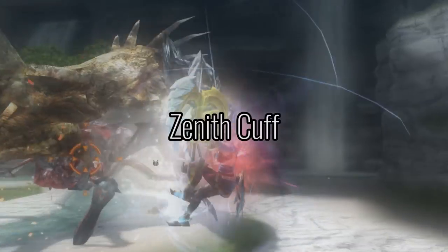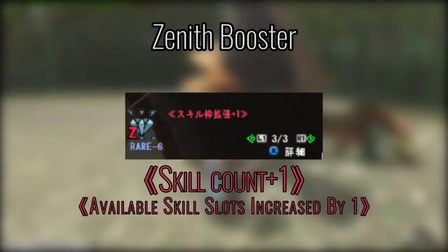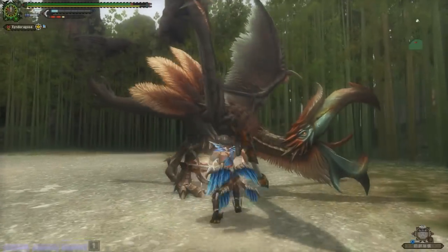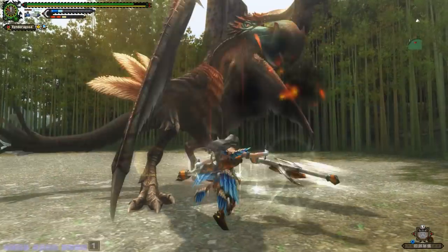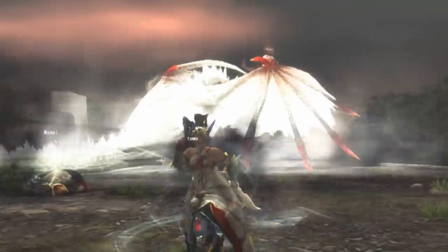The second set of Cuffs are Zenith Cuffs. Zenith Cuffs are special since they give you a Zenith Booster skill. Just for a quick snippet, Zenith skill boosts are really strong and push your Hunter beyond the regular skill limits — such as giving you stronger earplugs, stronger tremor res, or giving you the ability to equip an extra skill beyond the maximum 12.